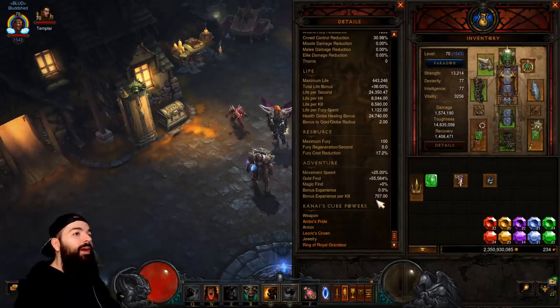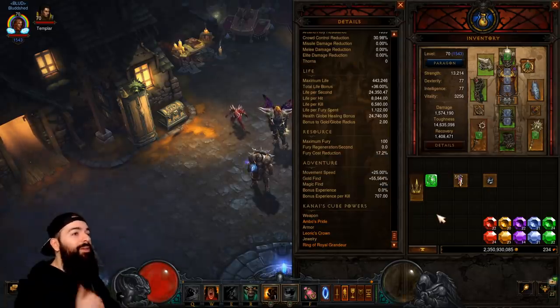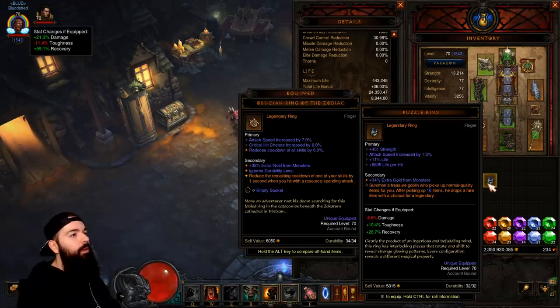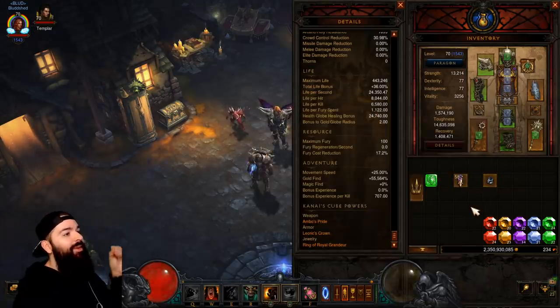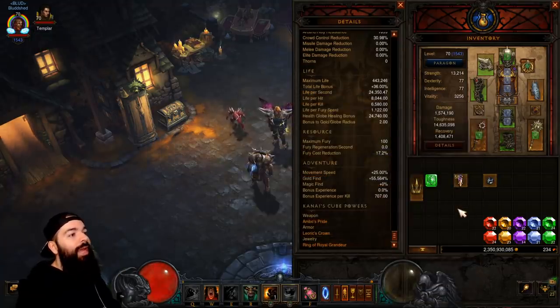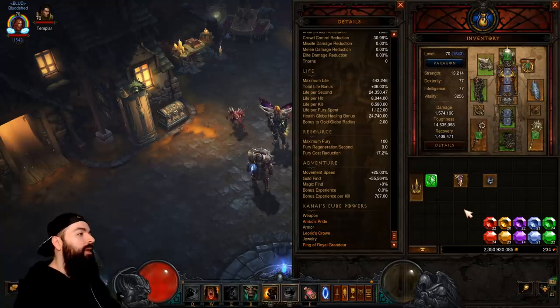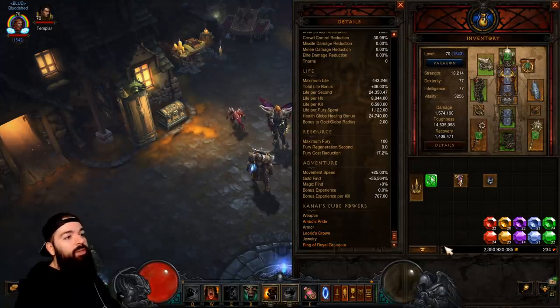But if you boost it with a gold build — so now I have 55,000 gold find and it doesn't really hinder my gameplay. We're still able to kill T16 and we're not wiping; we're still functional. It takes that two to three hundred million and I was getting consistently around 600 million. So a couple of puzzle rings and now you're looking at 1.2 billion, and normal puzzle rings are fast — you're not picking up loot. Running ancient vaults are always good. Even without a boosted gold find, ancient vaults are just lucrative. There's a lot of goblins, gem goblins, gold goblins and stuff like that. Ancient vaults are always good no matter what.